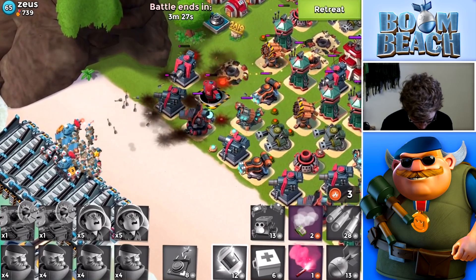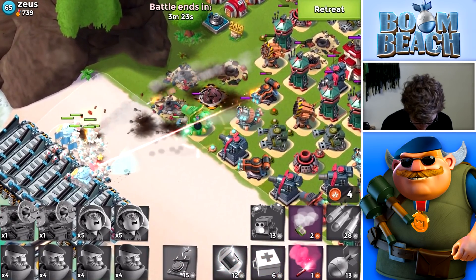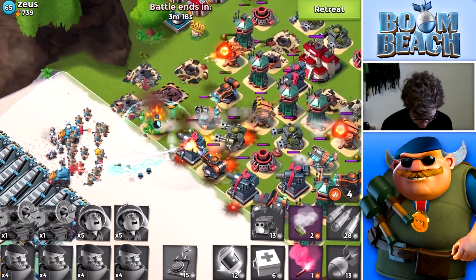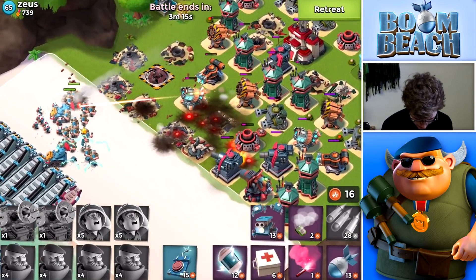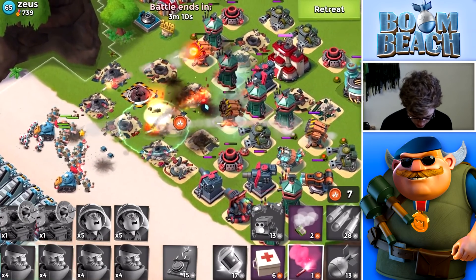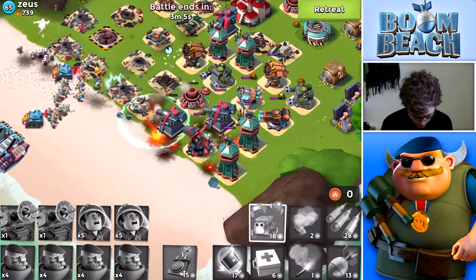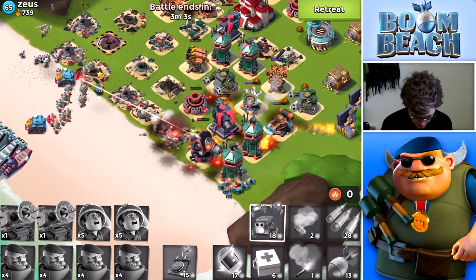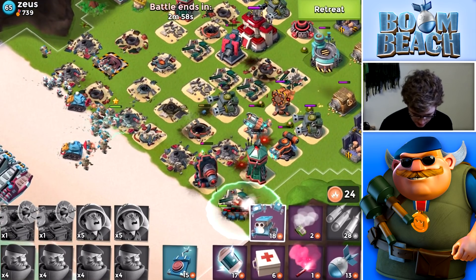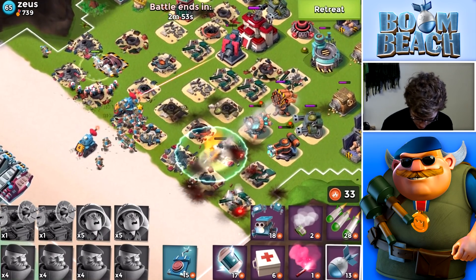We missed that rear Cannon but I don't think it has the range. We're going to hack toward the Boom Cannon — look at how good that was. We're going to throw another shock to slow down some of the damage. That Boom Cannon is getting a little risky — we'll throw a box of Critters behind it so it's not targeted by our troops.